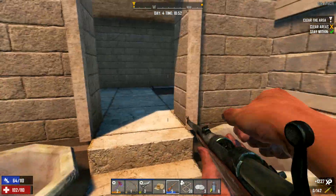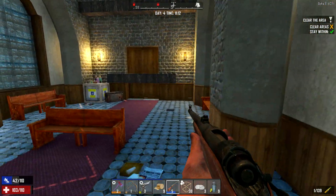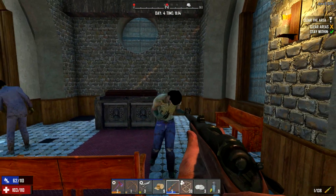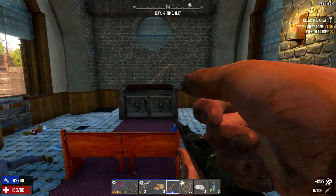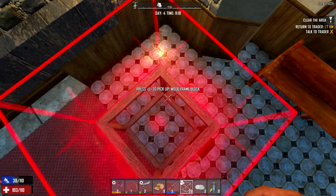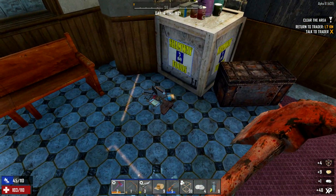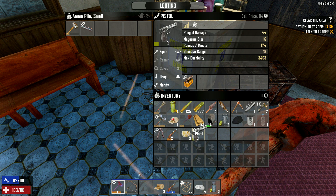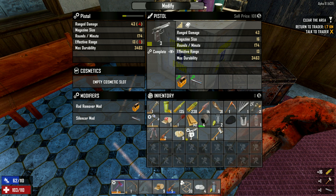Alright, this is where the opening was. How do I reload this quicker? I need that in my life. Bit of animal fat — I can make some torches. You did not just do that — this is a good day! My pistol has just been pimped out.